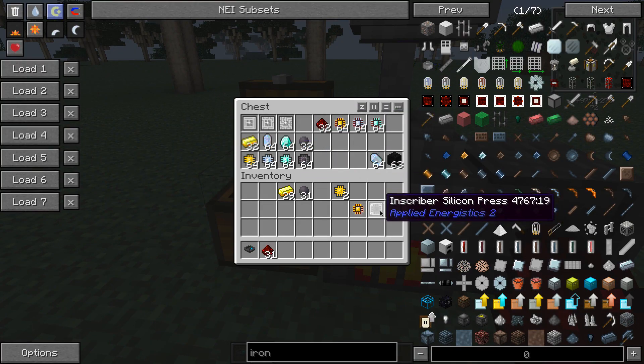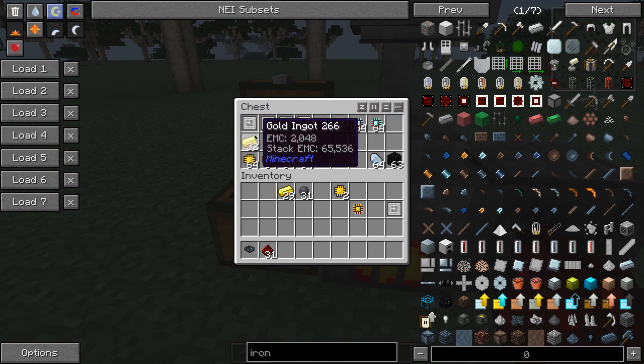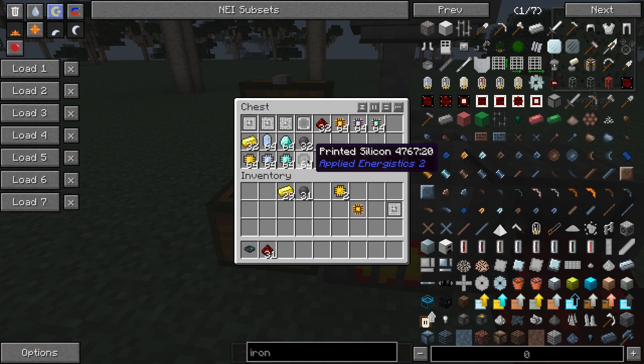So for each of the three types — logic, calculation, and engineering — they have these intermediate printed steps and then their final processor form: the logic processor, the calculation processor, and the engineering processor. These three items are needed for lots of later recipes. You'll need a lot of logic processors especially, and all three have to be combined with printed silicon and redstone to make their final form.